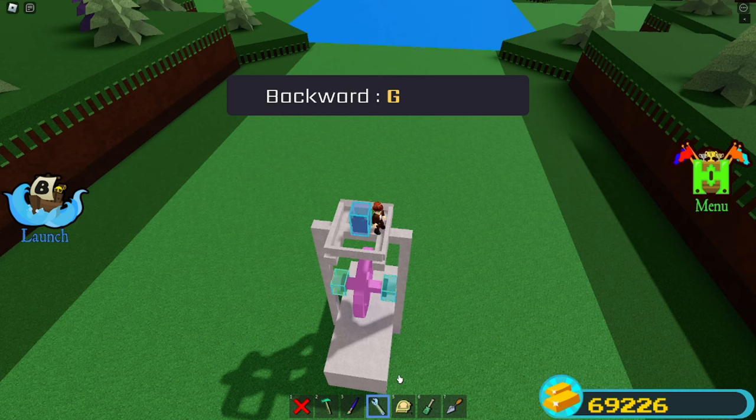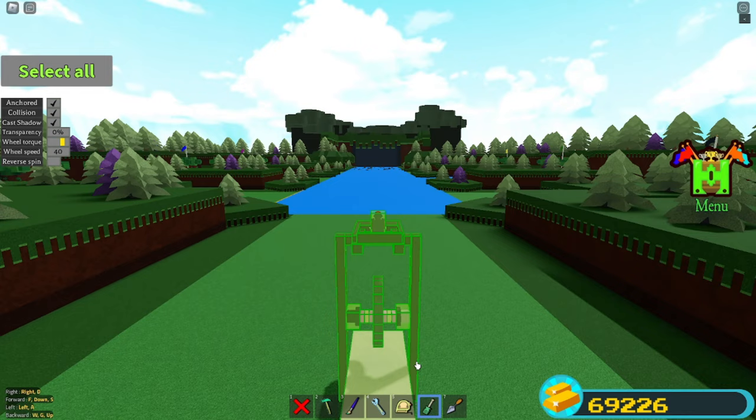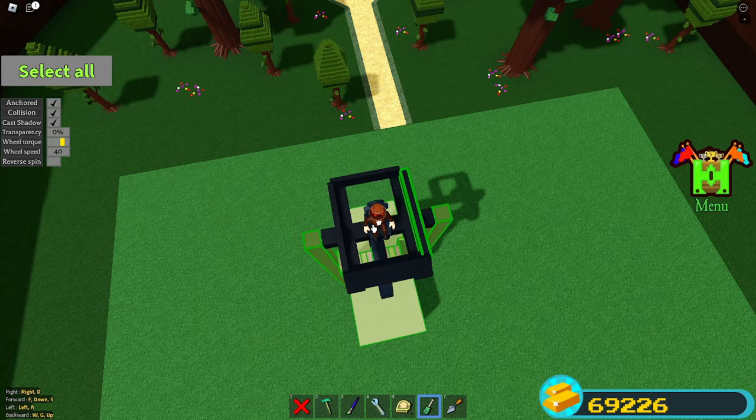That's going to make it work a lot smoother. Color everything however you want. Go here and turn up the torque like that, and turn down the speed a bit. If you want it to go faster, make the wheel a bit bigger. Select the things that don't need to be visible and hide them.